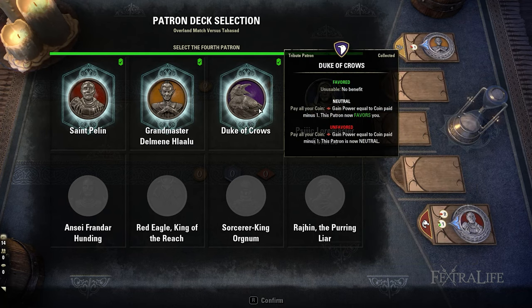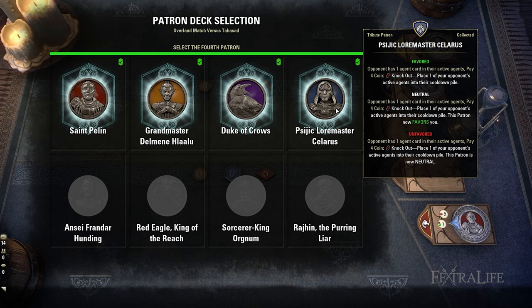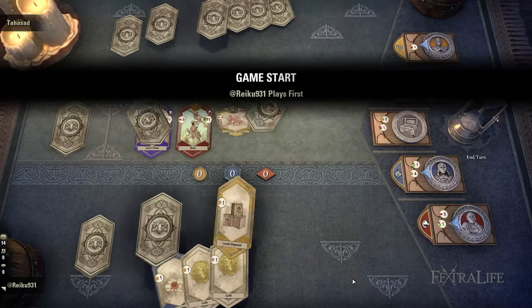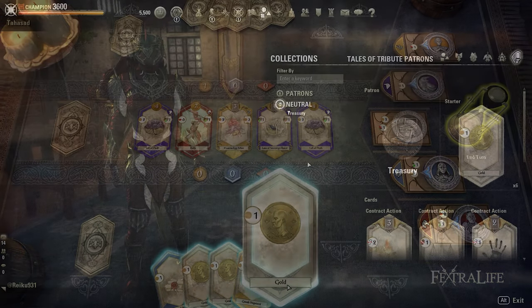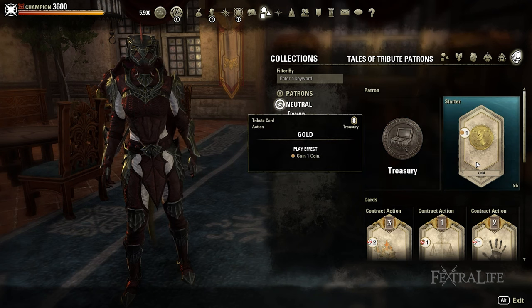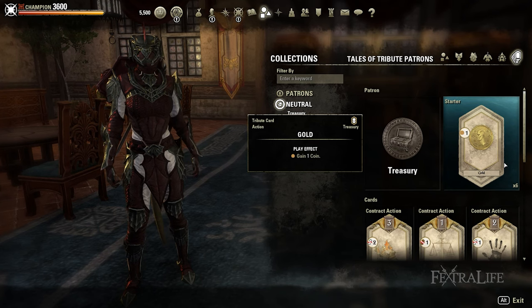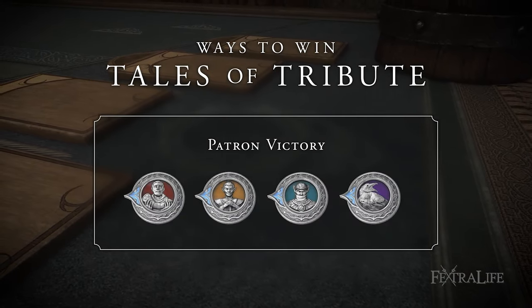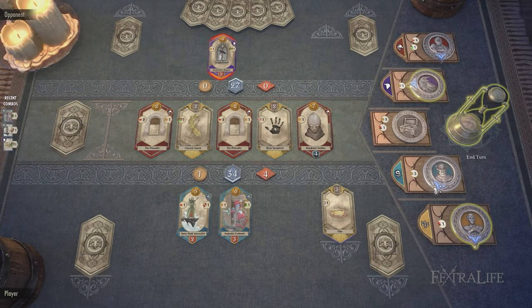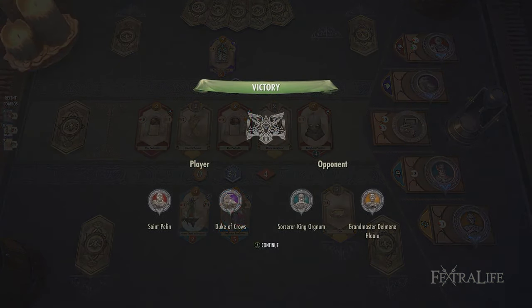Patrons provide boons at the cost of something significant. For instance, the Duke of Crows grants you power equivalent to the coin you currently have minus 1, while Psijic Loremaster Solaris will knock out one of your enemy's action cards in exchange for 4 coins. You can only employ the help of a single patron per turn, but there are cards which let you use these special abilities twice. There is also the neutral deck with the treasury patron whose favor you do not necessarily have to win. The ultimate goal and one of the win conditions of Tales of Tribute is gaining the favor of all 4 patrons by activating their corresponding boons. They will flip from your side to the opponent's or vice versa depending on who uses their special abilities first.